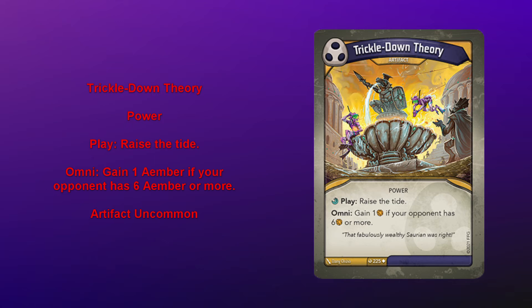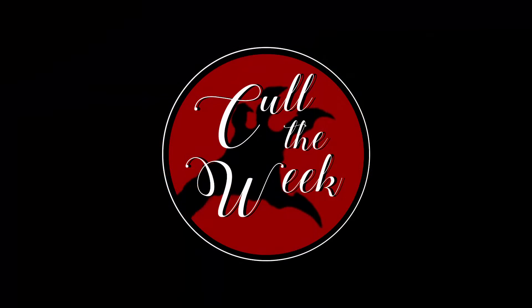And like you say, it's not going to be super easy for your opponent to take out this artifact. They're also going to be discouraged from doing so because if it's a destroy-the-artifact effect, that puts a free Raise the Tide back into circulation for you. So even if it does get destroyed, you still could have pretty significant value by playing it again. All right, that has been our look at Trickle Down Theory. Check back tomorrow for another look at another card.